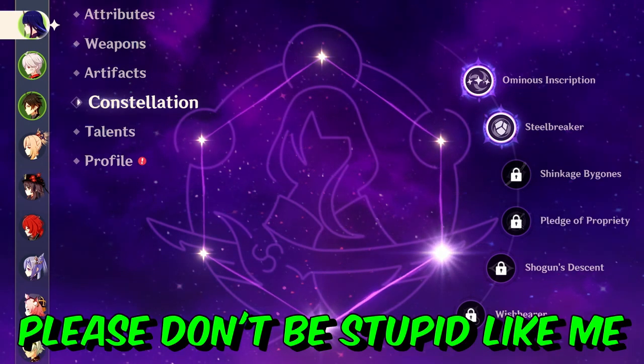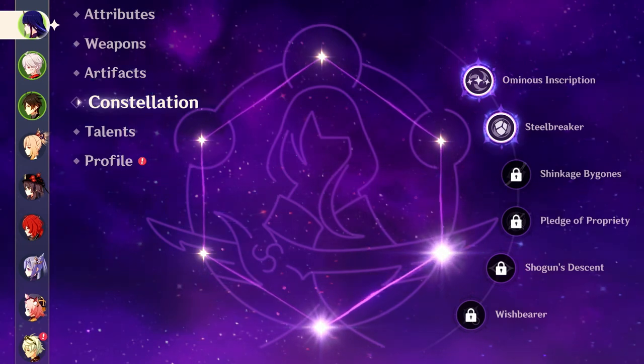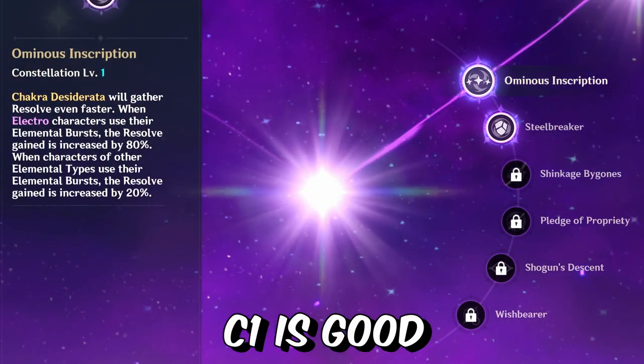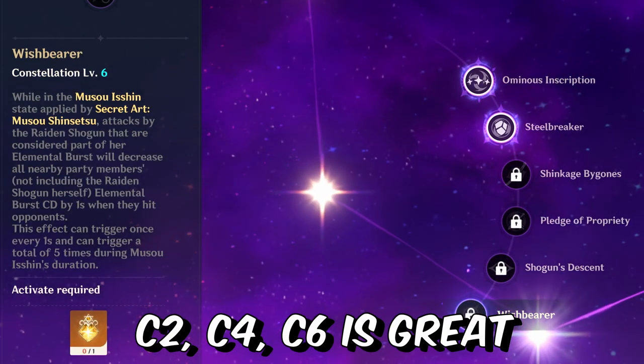Now let's talk about Raiden Shogun constellations. Please don't waste your money on constellations, but if you want to spend, C1 is good, and C2, C4, and C6 are really, really great.